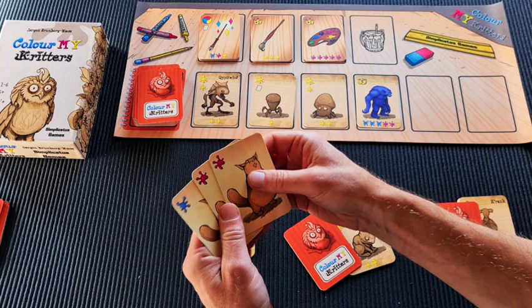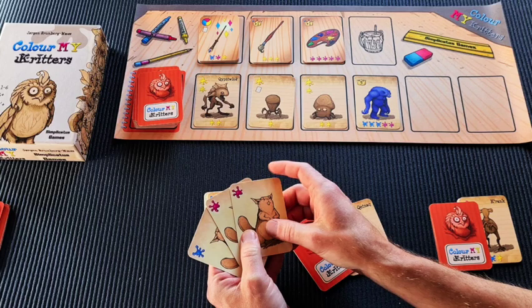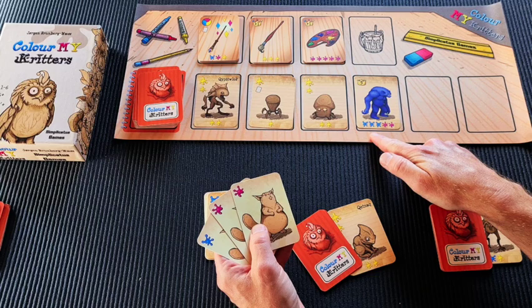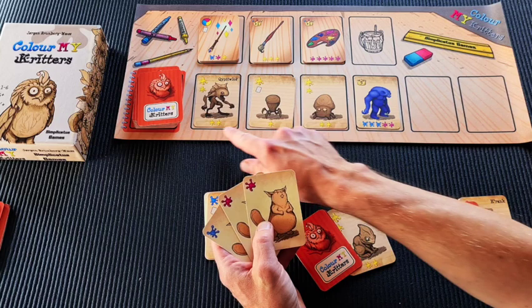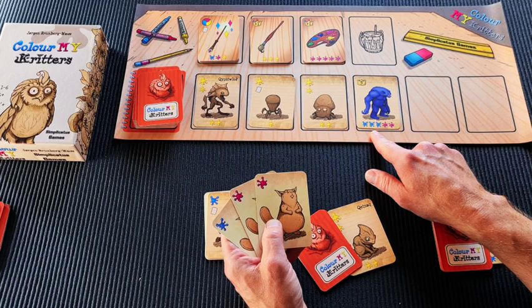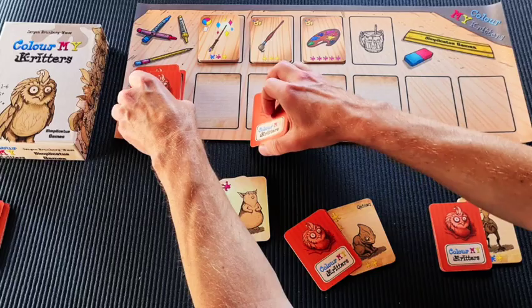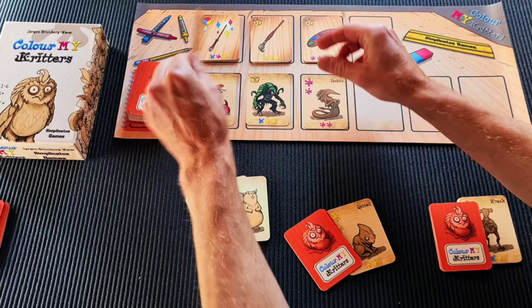Each player draws three cards and chooses one card to purchase. What might happen is that the cards in your hand don't allow you to purchase any of the cards available. If that happens, you get one more chance: take all the market cards and return them to the bottom of the critter deck, then flip up four new cards from the top of the deck.